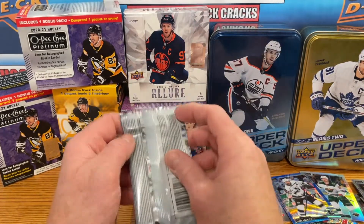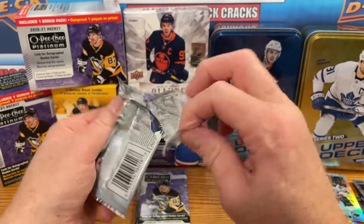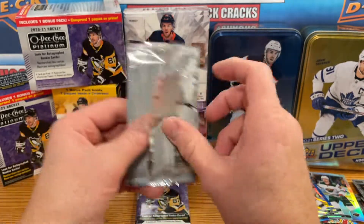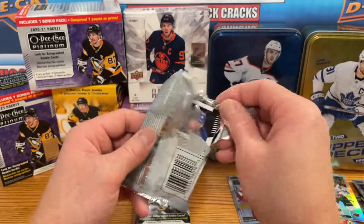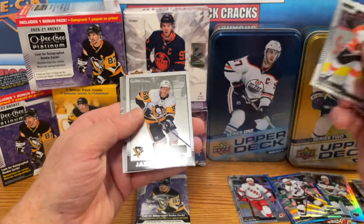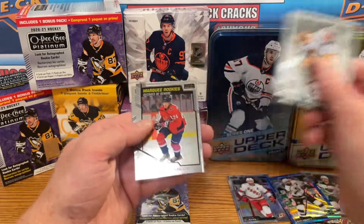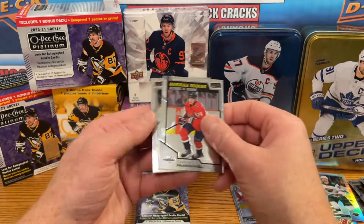Three packs left here in this break, hoping for something Caprioiff — that would be good. That pack opened very weird. We've got a Jake Gensel retro and a Connor McMichael marquee rookie.